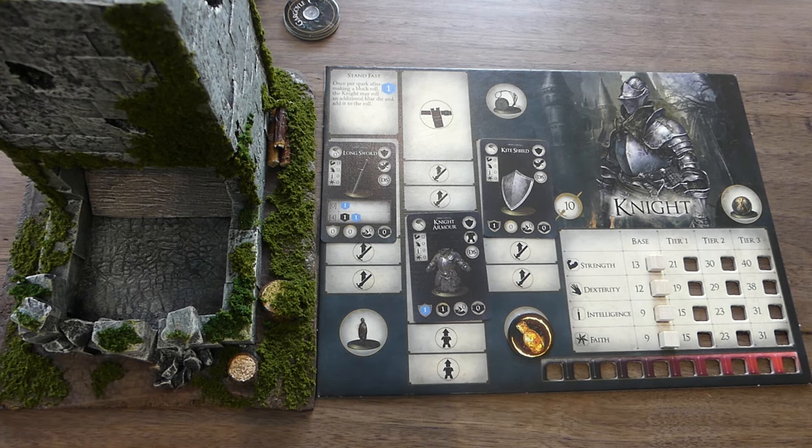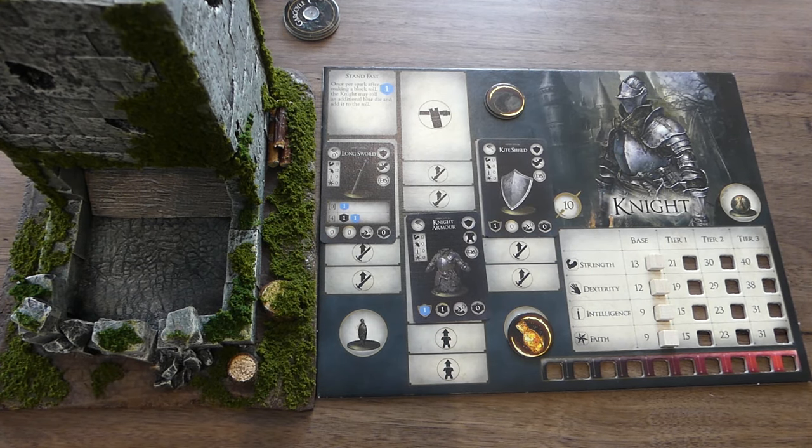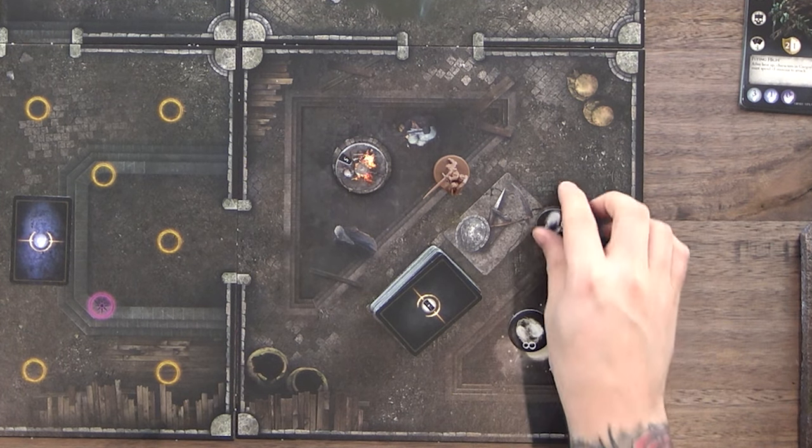I also get a luck token and a coin which I can use to aid me in my adventures. I get five sparks on the bonfire, and I can purchase extra sparks for two souls each, so I can save some of my 16 souls towards that. In the campaign, buying things from the blacksmith Andre costs two souls instead of one, but you can sell them back to him for one soul.